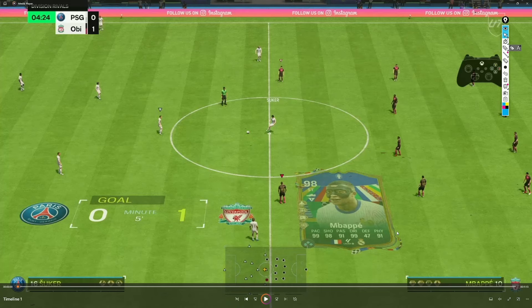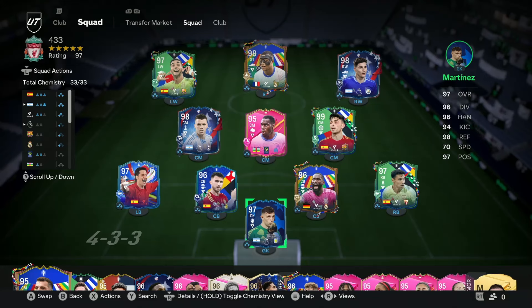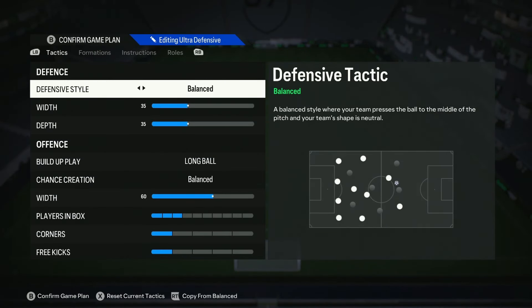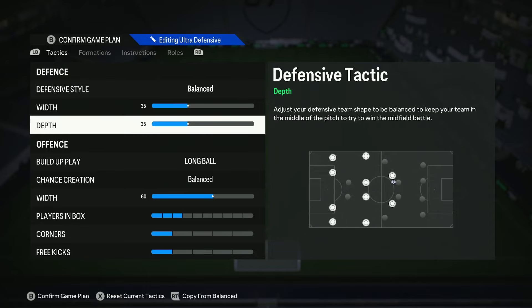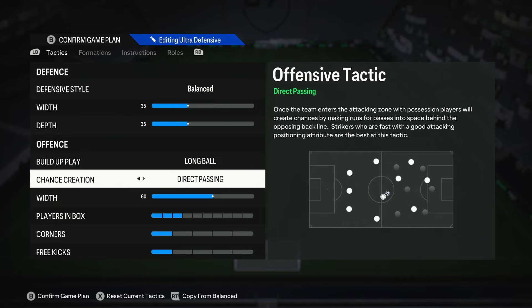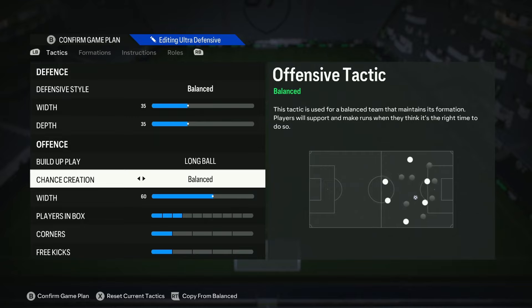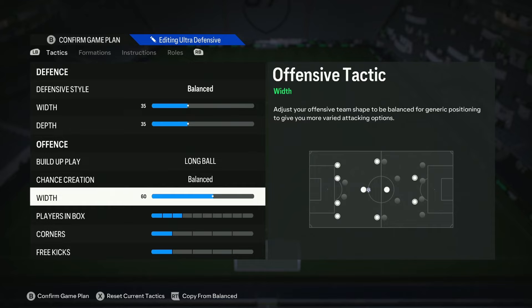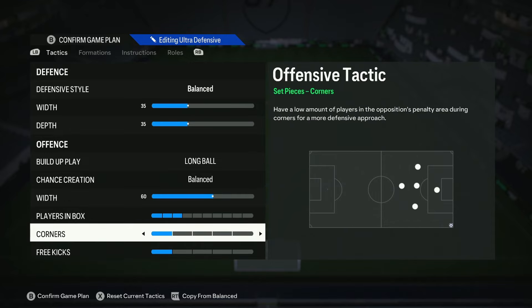This formation is for when you're playing someone significantly better than you or you're seeing out a game. So let's get into the tactics. The team lines up normally to start, then once we go into custom tactics we switch to the 4-3-3. We're on balanced defensive style with a width of 35 and a depth of 35 - we want to maintain a low block. Our build up play is long ball and our chance creation is balanced. Our attacking width is 60 - purely because we want our wingers in the gaps left by people being ultra attacking against us. Players in the box is only 3 because we just want our front three in the box. Corner kicks and free kicks both on 1 because we don't want to get countered.